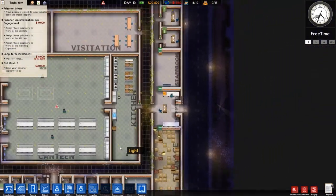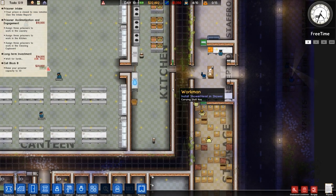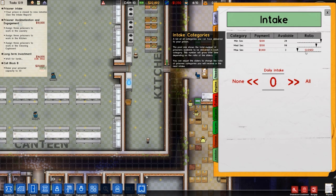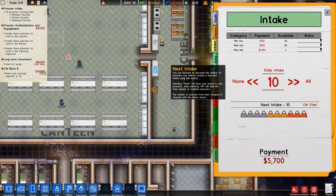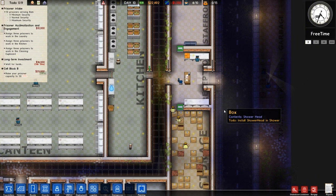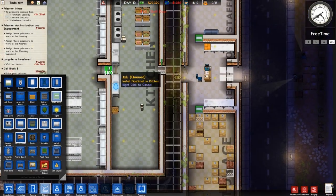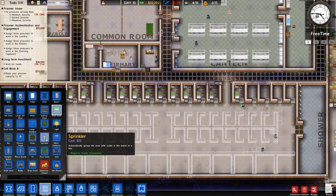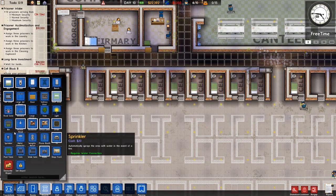I think I should get prisoners now — I've got enough guards and long-term investment going. I could get 15, but let's go to intake, open for all, and set a total of 10 prisoners — a full mix. It'll lean toward higher-risk since they don't leave as much. Let's put a staff door in the front and somewhere for metal detectors. Best place is coming into the canteen and the cell block entrance.